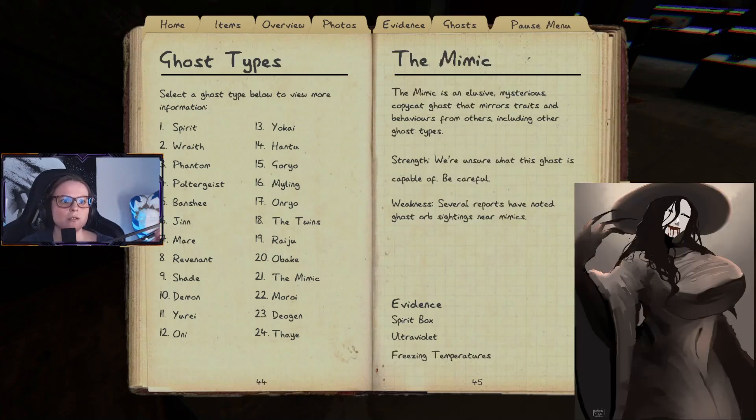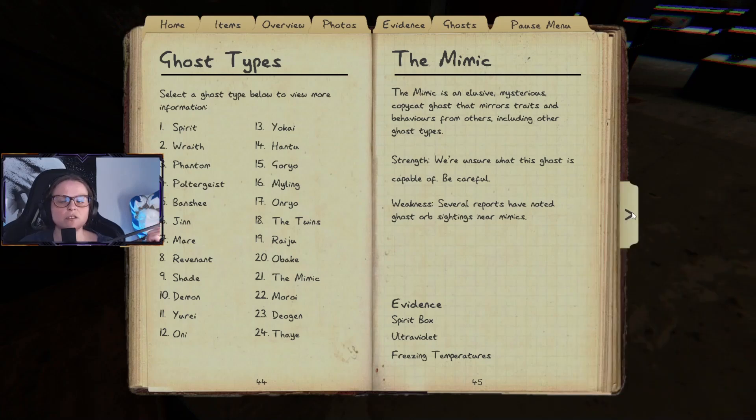The Mimic is an elusive, mysterious copycat ghost that mirrors traits and behaviors from others, including their ghost types. We aren't sure what this ghost is fully capable of — be careful. Several ghost sightings have been reported near Mimics, which means it produces false evidence. So if you have four pieces of evidence, you know it's the Mimic — but that's hard to identify.